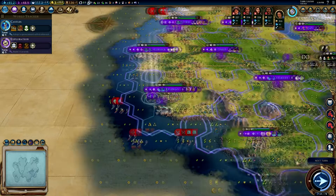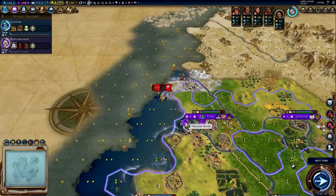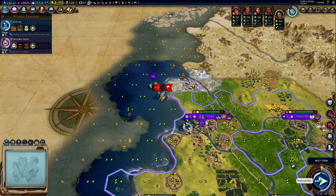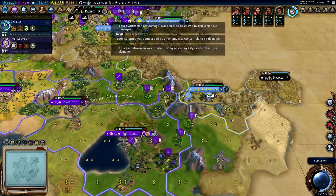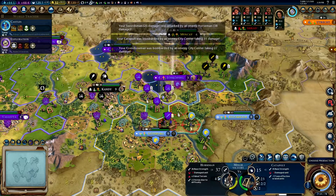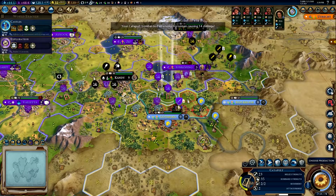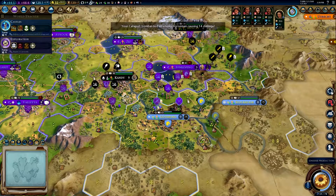Our cities are well defended — we have quadreams. In fact we could just bomb this dude too. Well, we didn't lose anybody — okay good. We're gonna take another shot — oh look, here he comes! Wham! How many turns do we have? 13 turns — he's got two horsemen coming. Can we get you over there? Let's swap these dudes.